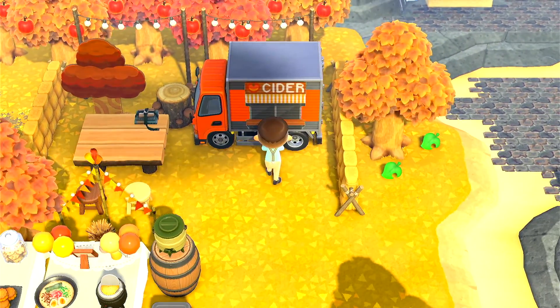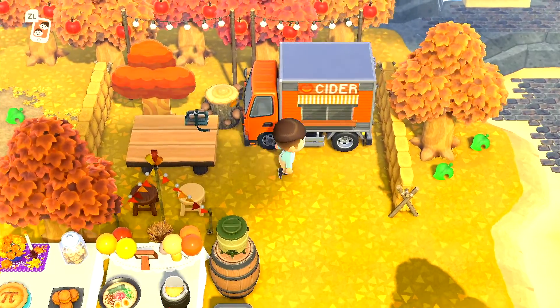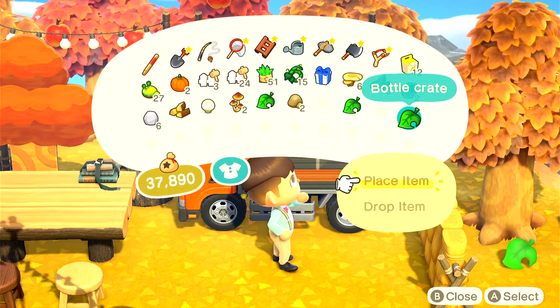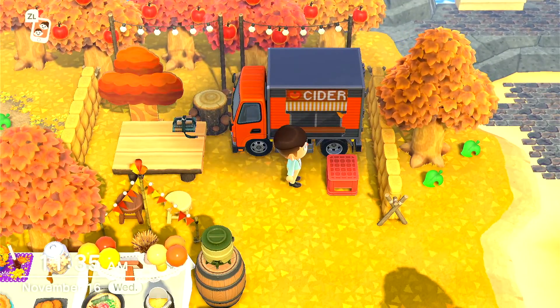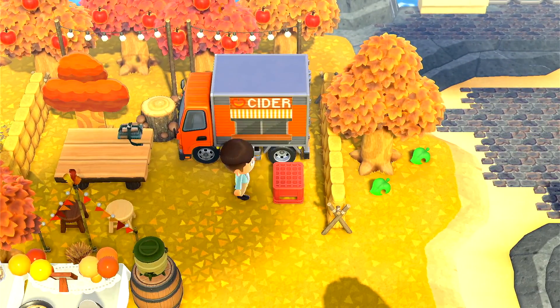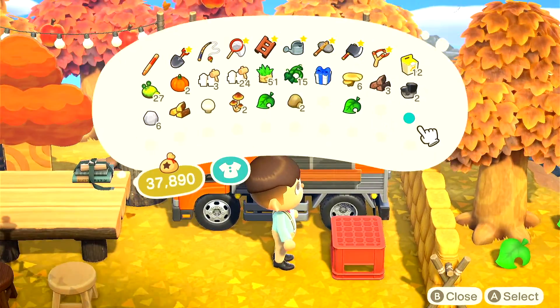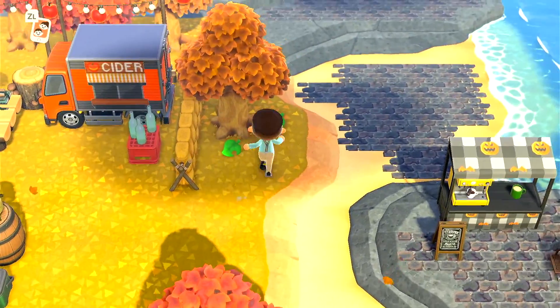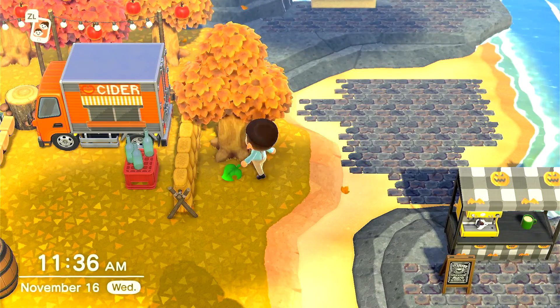Oh, I customized this truck though. So this is like a little cider drinking area — that's why you have like the little table in case you want to sit down and drink your cider there and read a book. These are like the empty bottles, and this is space filler number two.